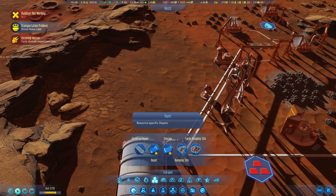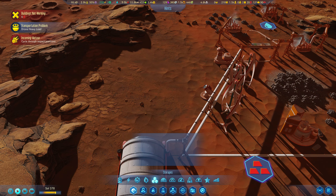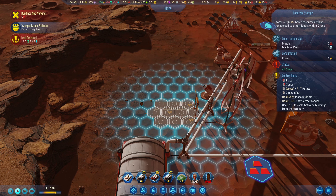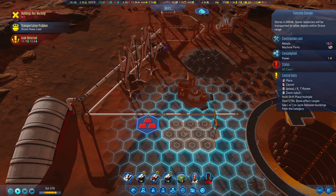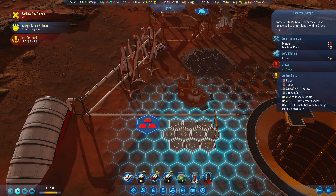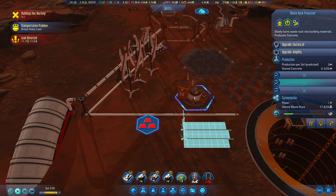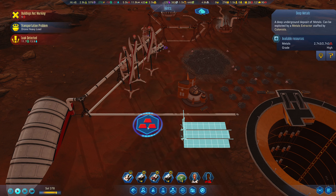Let's build — oh, incoming meteor. No, I don't want that. I want a storage — I want a concrete storage. There. We're a waste processor. Go. Deep metals — I'm not going to deep metals just yet.